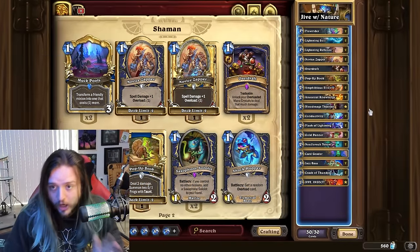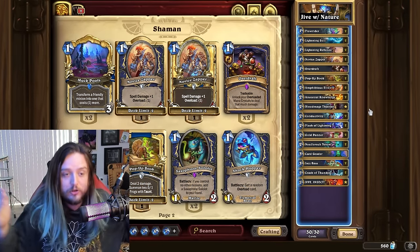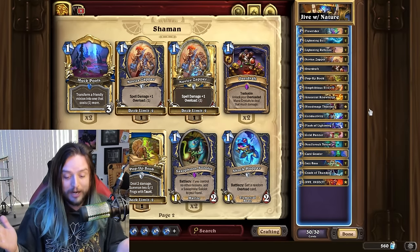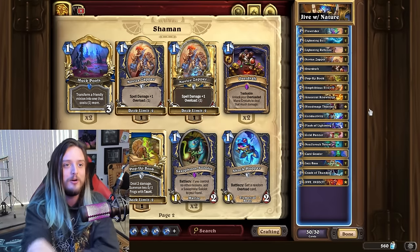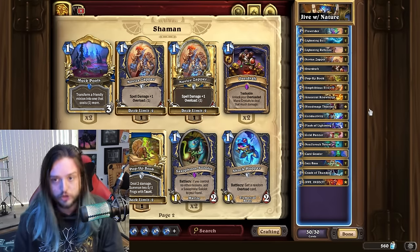If you're not sold on this deck after seeing that combo in action, I don't know what else to do. This is a meme deck that I hit legend with. Someone else hit rank one legend with a different version of Nature Shaman — so this archetype is legit. You all owe me an apology if you denied Nature Shaman, because there are going to be plenty more videos talking about this deck.